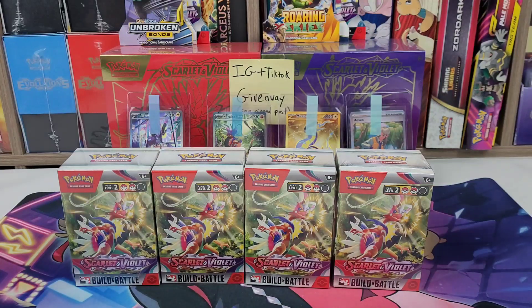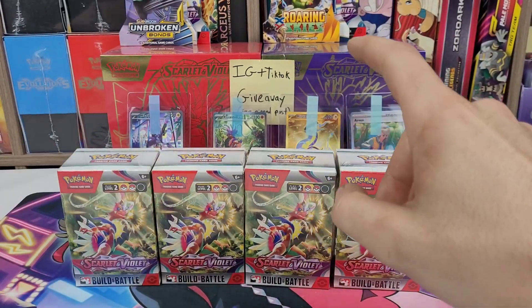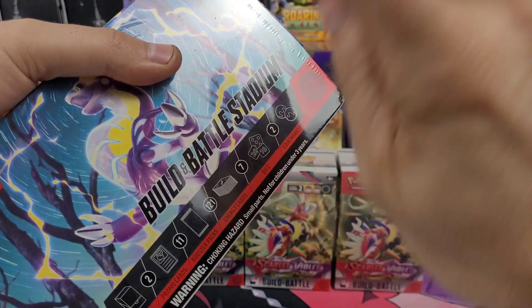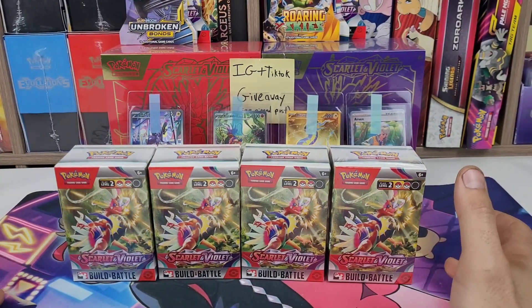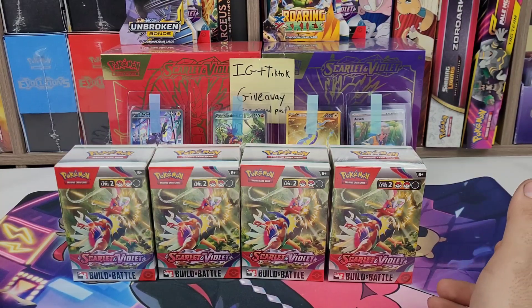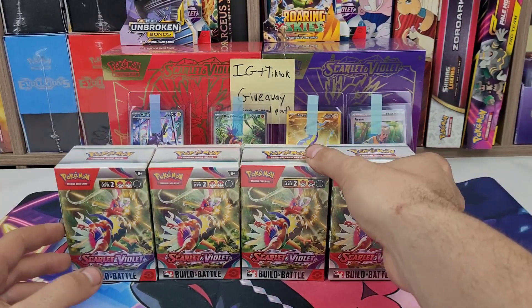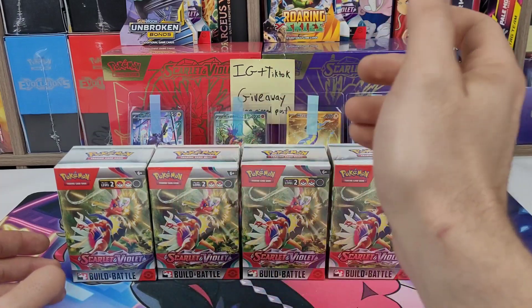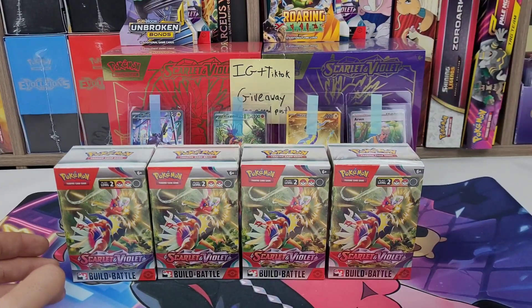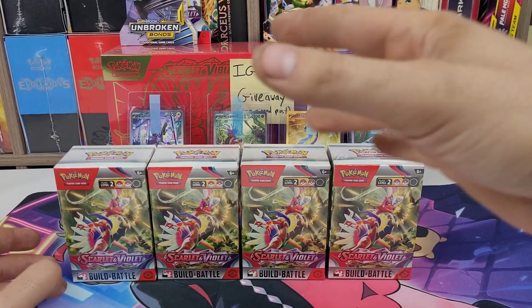If you don't know, the Build and Battle kits and Build and Battle Stadium release two weeks after the actual set releases. So if you go to your local gaming store and do the pre-release tournaments, you get one of these. But if you don't do those tournaments, you have to wait two weeks after the initial release.